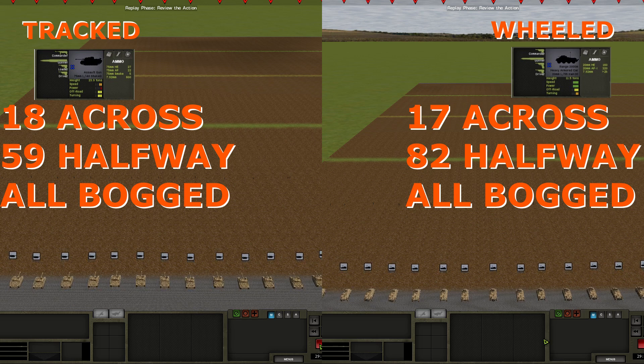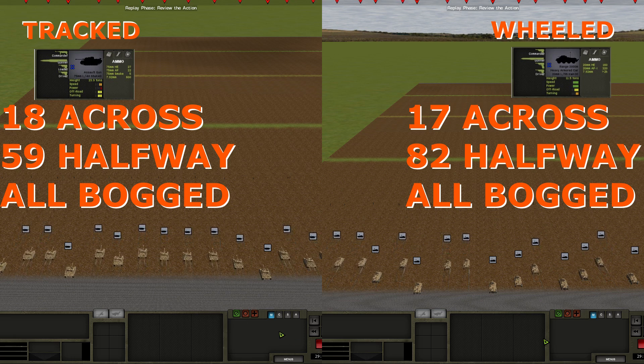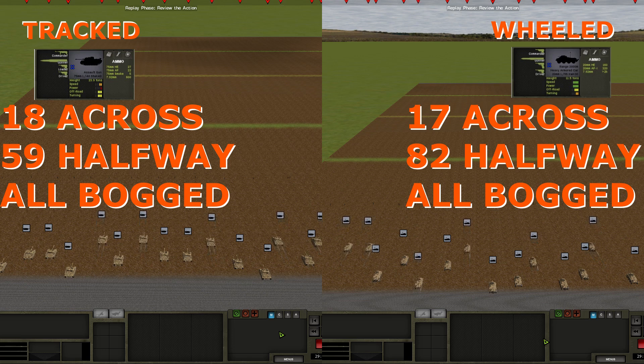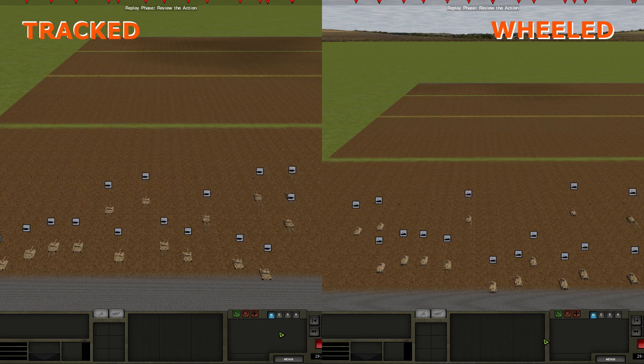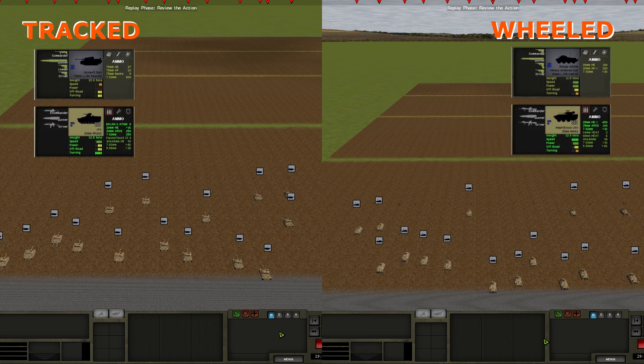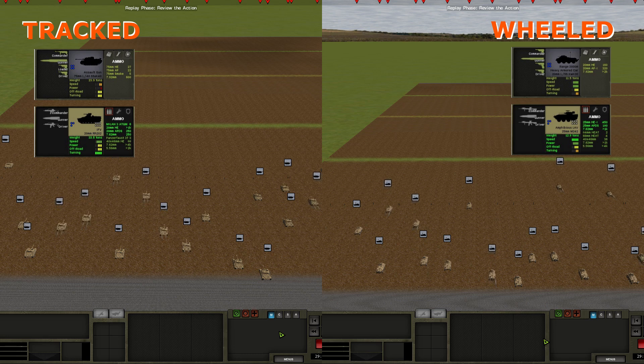However, it's not always the case that tracked vehicles perform this much better than wheeled ones. In earlier World War 2 titles the differences can be way less pronounced. Comparing a wheeled vehicle with off-road rating 3 to a tracked off-road rating 3 vehicle, 17 wheeled ones made it across with 82 more passing halfway, and tracked vehicles got 18 across but only 59 more past the halfway point. It is likely that other metrics play into performance — most likely power. In the first wheeled versus tracked example, the wheeled vehicle had a power rating of 4 and the tracked vehicle a power rating of 3, while in the WW2 example the wheeled had a power rating of 4 and the tracked vehicle only 1. I would consider that a significant difference.